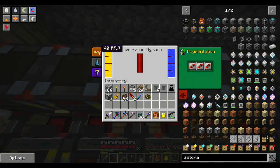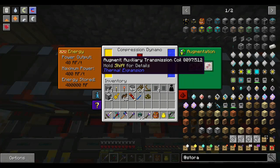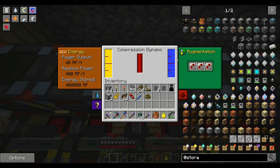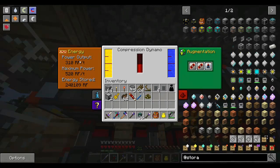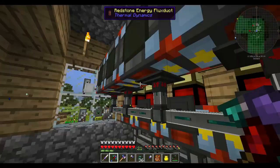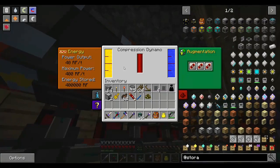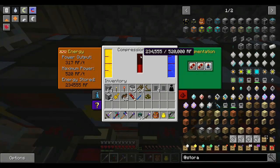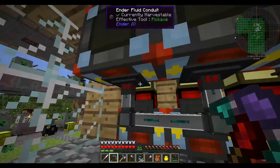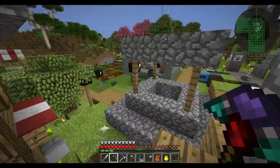It greatly increases power generation and efficiency. A normal dynamo with three auxiliary transmission coils puts out a maximum of 400 RF a tick. With the ignition plugs augment, that goes up to 520 RF a tick - definitely puts out a chunk more power. It also stores 520,000 RF, so these two alone can hold just over a million RF, which is pretty cool.